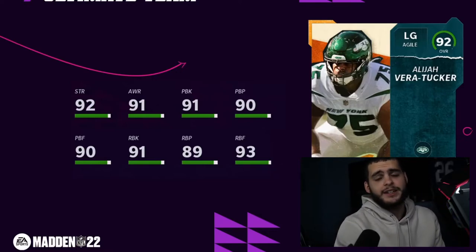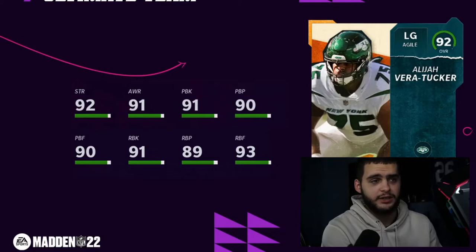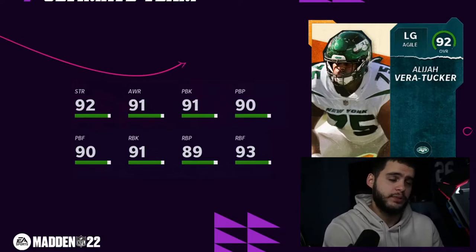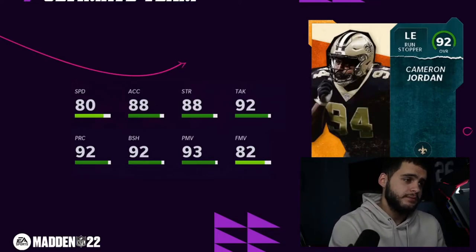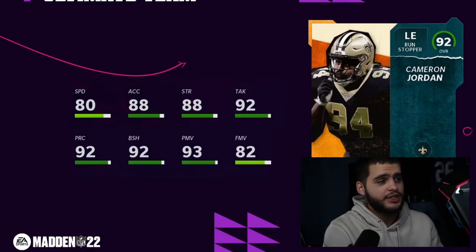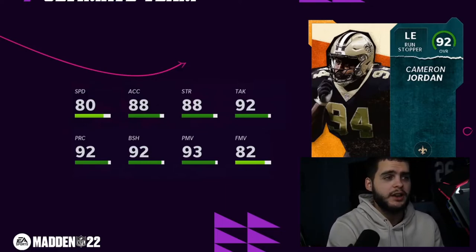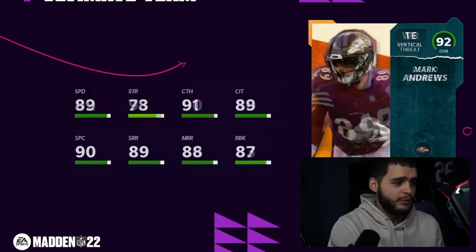Now this is where I get excited — some of these free 92s are really good. I'll be ranking these for you guys tomorrow, so definitely stay tuned. Elijah Vera-Tucker is going to be an all-90s pass blocker at left guard — a really good free option. Cameron Jordan gets 80 speed, 88 acceleration, 88 strength, 92 tackle, 92 play rec, 92 block shed, 93 power move powered up. With strat cards he'll be an elite power move rusher and elite block shed guy with decent speed — and he's free.